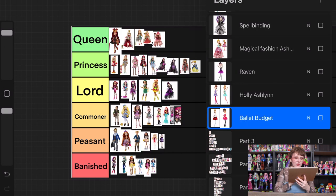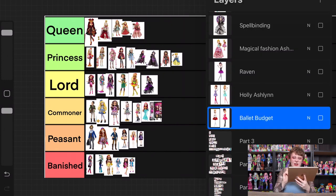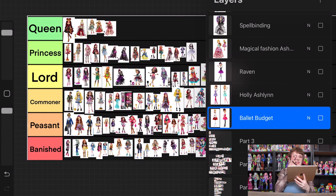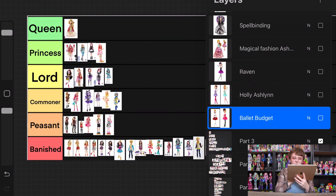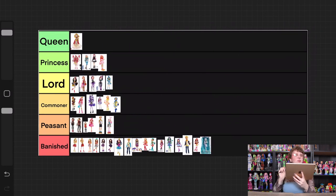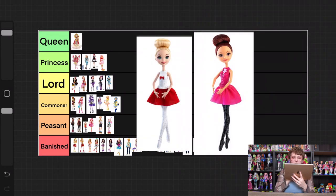As a refresher, part one of the ranking had a pretty even spread and was pretty positive. Part two added on to that and was still fairly even, just a little bit less positive. Then in part three there were a lot of dolls that went into banished because there were a lot of dolls I thought were pretty ugly. We're going to keep building off of part three and starting off with a couple of the ballet budget dolls.